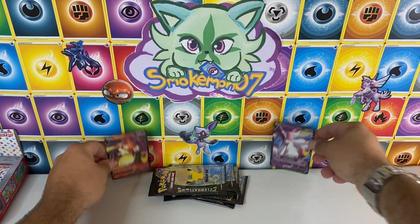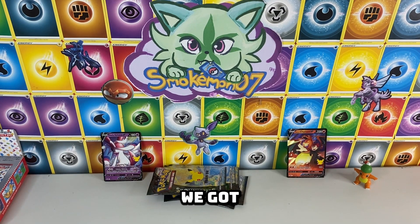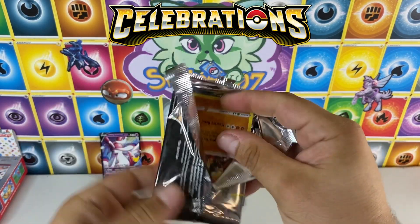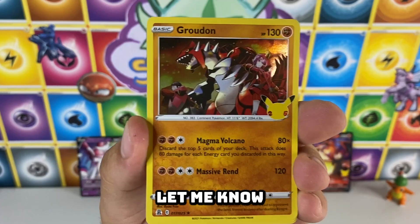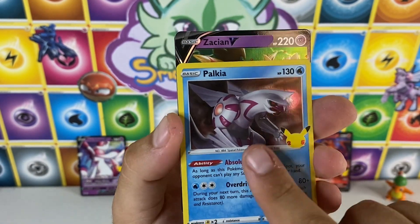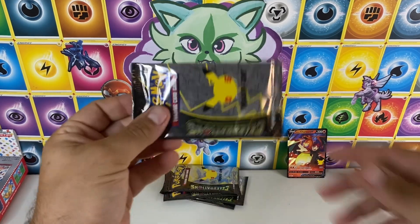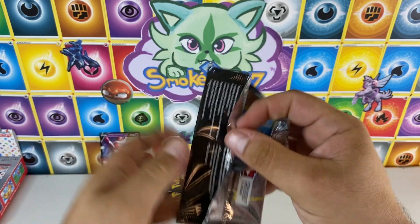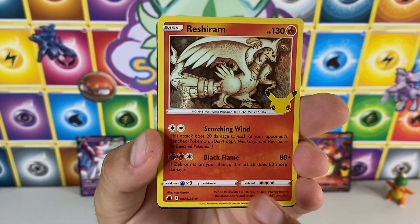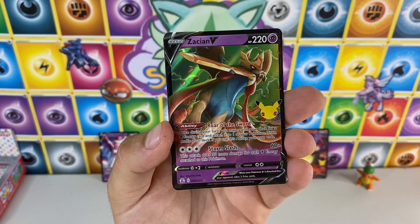Now we got our six 25th Celebration packs — don't forget we got these two promo cards going out to one of you. Lucky winner gets both those promos. Comment on this video and let me know which one you like better. Cosmog, Palkia — you're always getting hollows out of these packs. It's a very small set so we're probably going to see a couple of the same ones. The third card slot is what we're really looking for — that's where the fire is. Palkia again in the third, Zacian V.